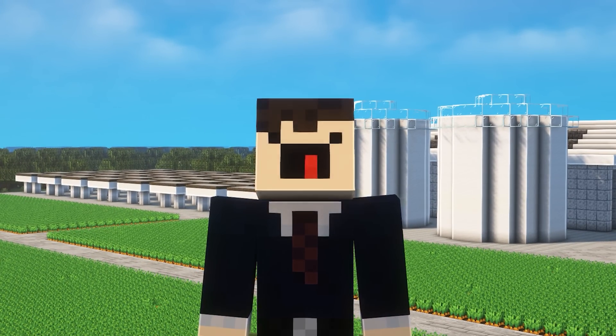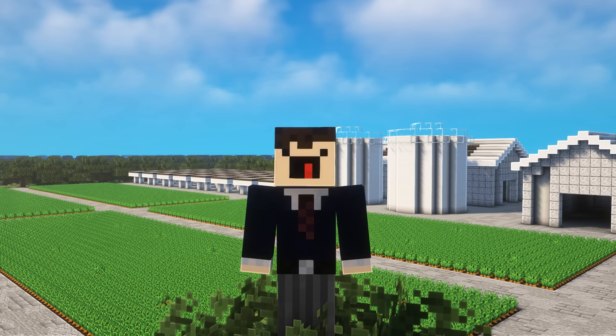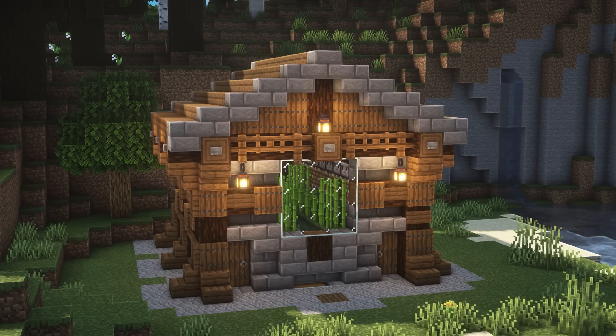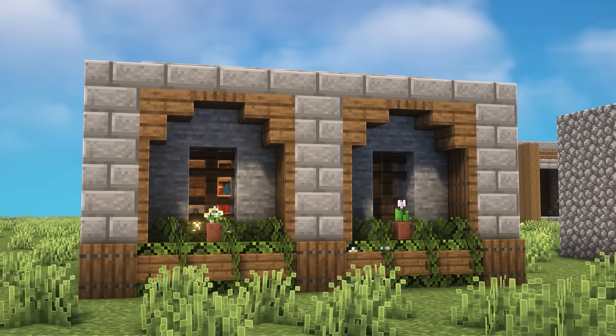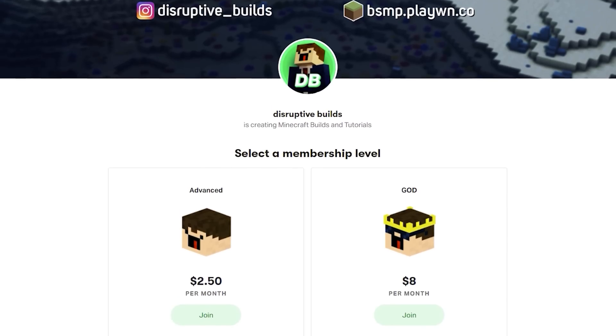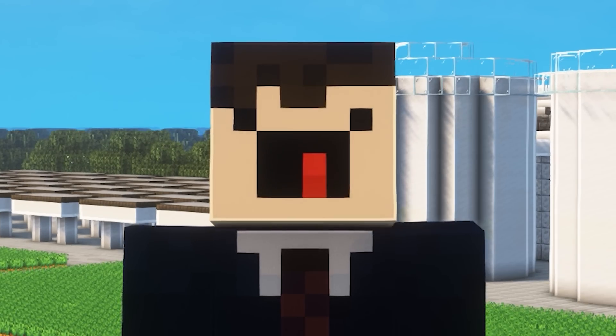Welcome gamers to the sixth installment of 30 plus build projects for survival Minecraft. This time around we've got some more useful builds like a super smelter design, automatic sugarcane farm design, modular house walls and more. Also a lot of these builds are available to download over on my Patreon, so if that interests you be sure to go check that out. Alright, without wasting any more time let's get into the first build.